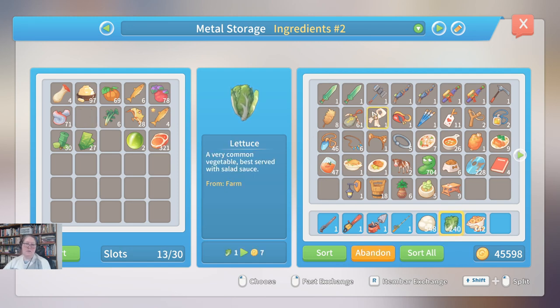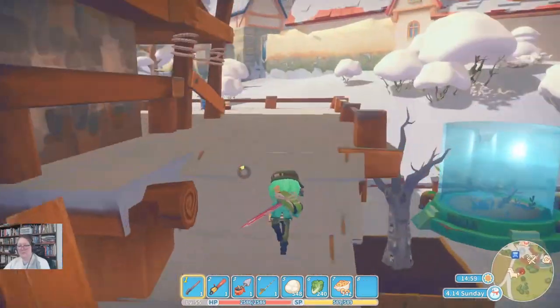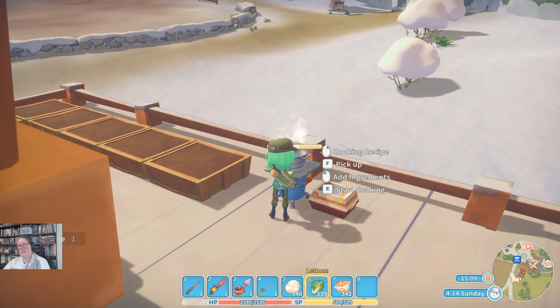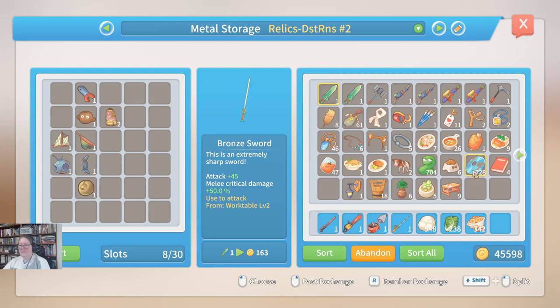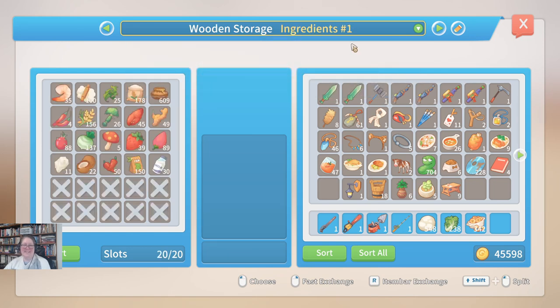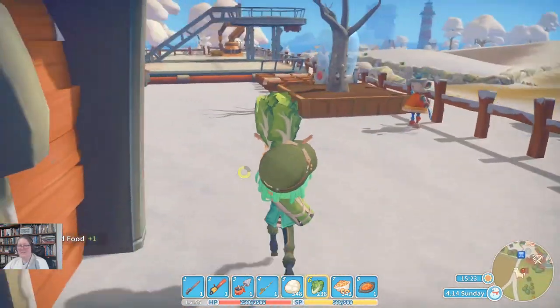I'm thinking we might make a vegetable salad for Antoine. We'll just toddle up to the rooftop cooking station. I've messed up - I forgot to get the salad dressing out. That'll be a disaster dish. At least Gus didn't marry me for my cooking capabilities.